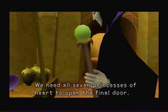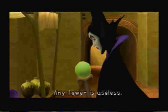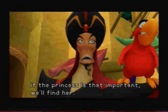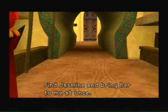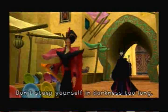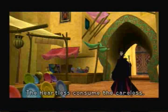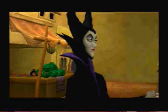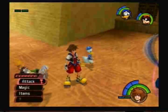"We need all seven princesses of heart to open the final door — any fewer is useless." "Well, if the princess is that important, we'll find her. Find Jasmine, and bring her to me." "Don't steep yourself in darkness too long — the Heartless consume the careless." I misunderstood that line when I first heard it, because that is a really well-versed line as far as vocabulary, and if you're like eight years old watching that, it's like, what?